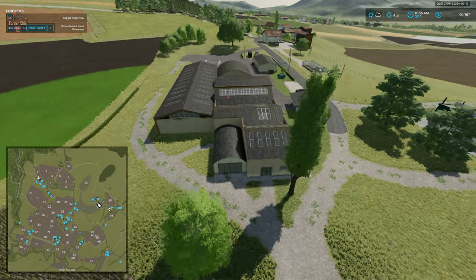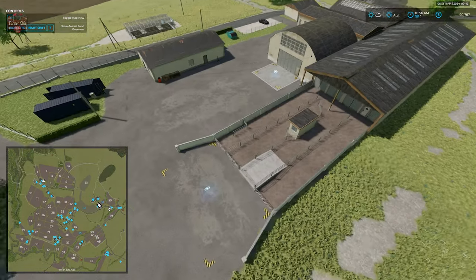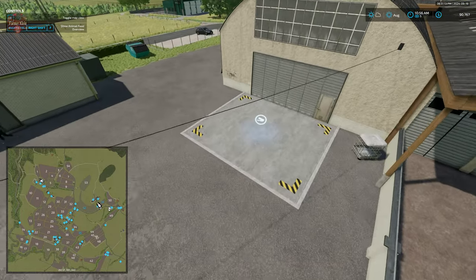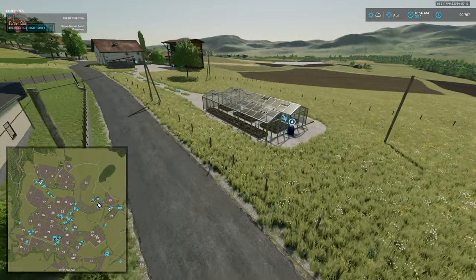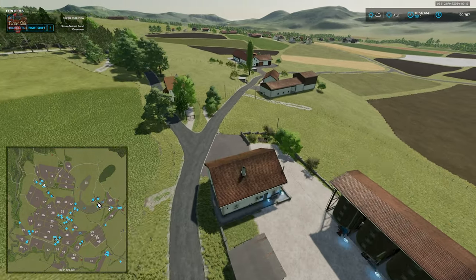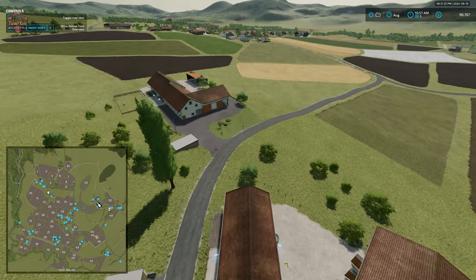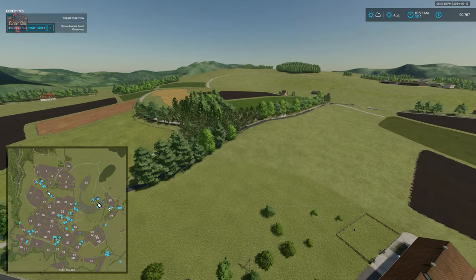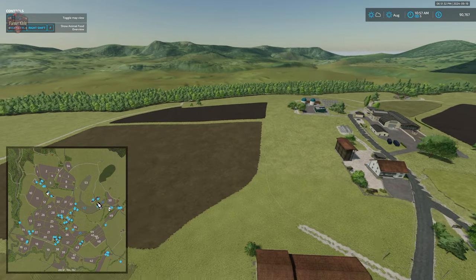Also up here we have our animal dealer, with the animal dealer bale sell point. And remember this farm with the greenhouse and its corresponding buildings. I would encourage you to go and wander through the forest area there — it's really well done.